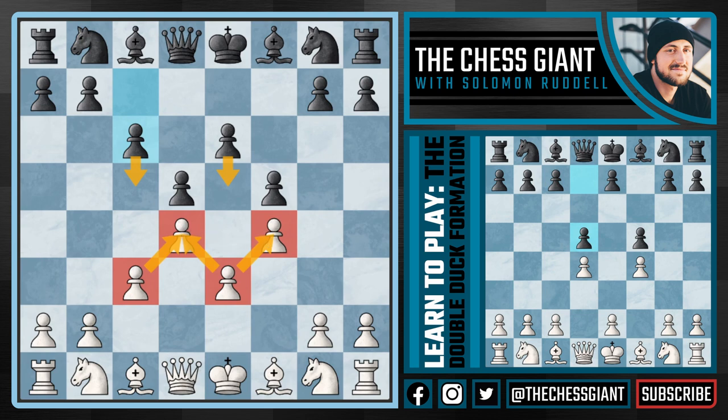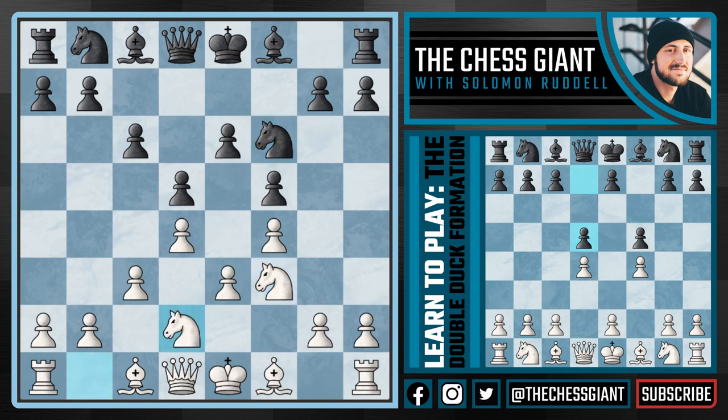Here the game continued with the moves knight f3, and after knight f6, knight bd2. Now regardless of what black plays, I actually like this setup from white — putting the pawns on the dark squares, putting the knight on d2 and f3. And now if a move like knight bd7, play bishop d3, at least trying a little bit to take control of some of the light squares.